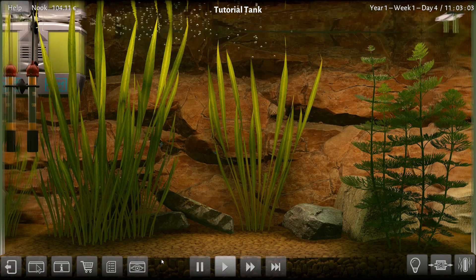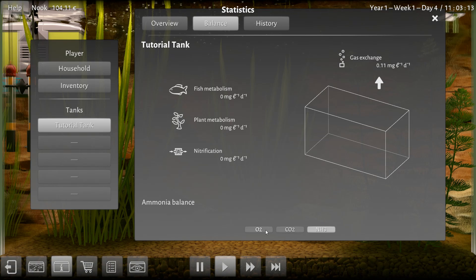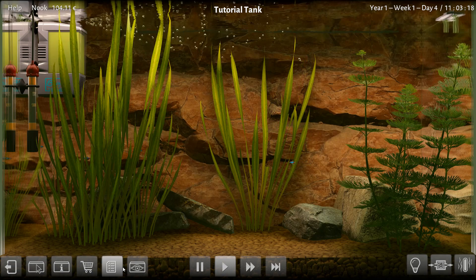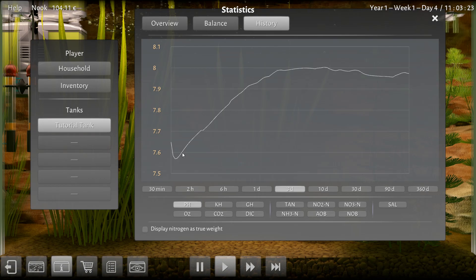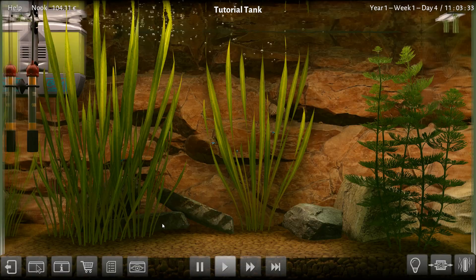Oh wait, there's a button for balance. Is that balance as in my money balance? No, no, it is balance. Oh look at this — we can go into here and say history, then go to pH and look over the last three days. It was okay, then it went way up, and it's going maybe back down. I'm gonna yank this plant out. I blame you, plant.